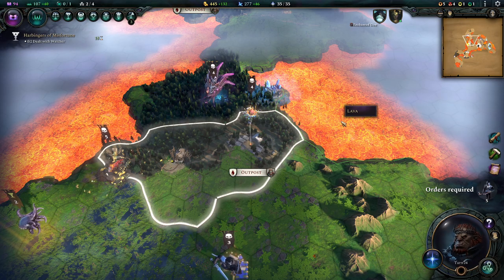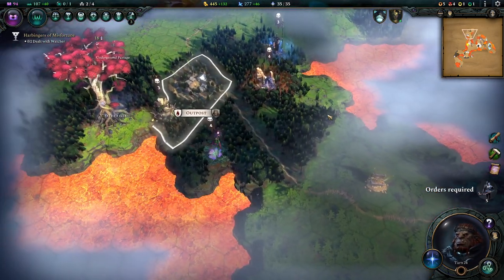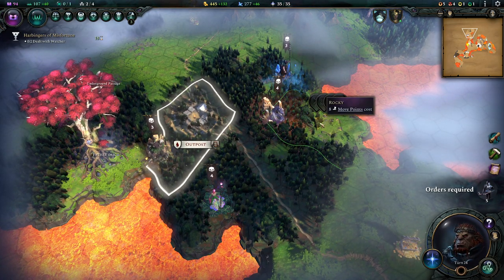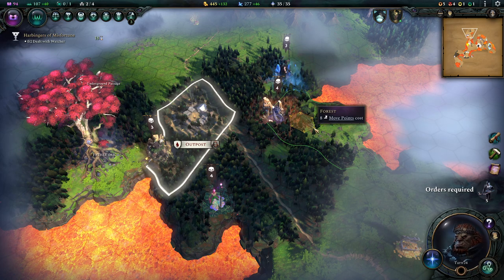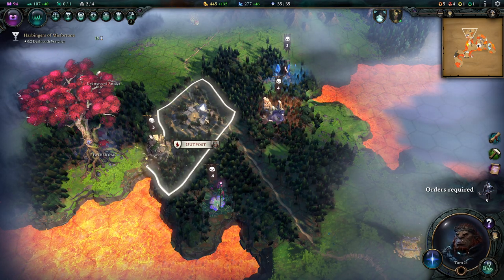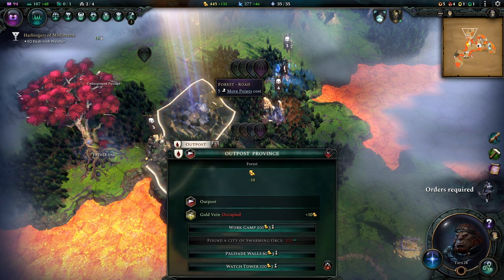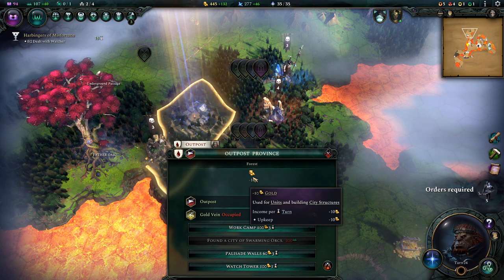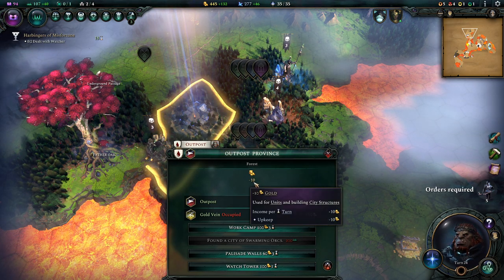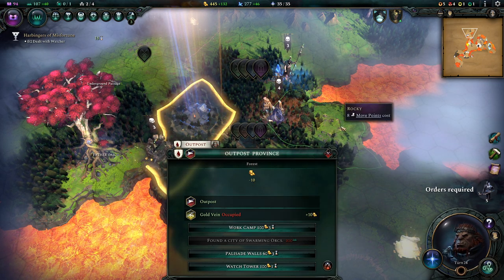Now let's talk about one of the most important aspects. Some people have already been pointing out: 'Moe, outposts are quite expensive.' Yeah, but that doesn't have to be the case. First things first — when you build an outpost it costs 50 gold. And the more problematic part is that an outpost will also cost you 10 gold per turn. So the more outposts you put down, the more expensive it becomes. But again, it doesn't have to be that way.